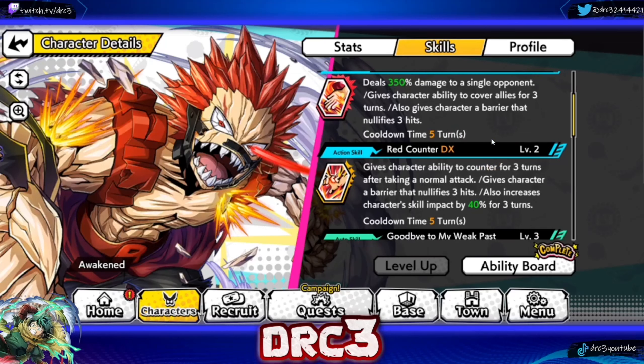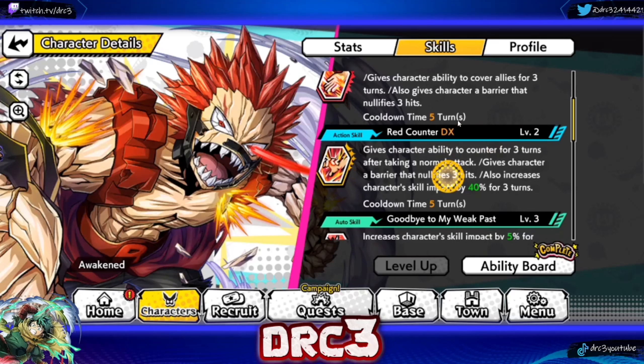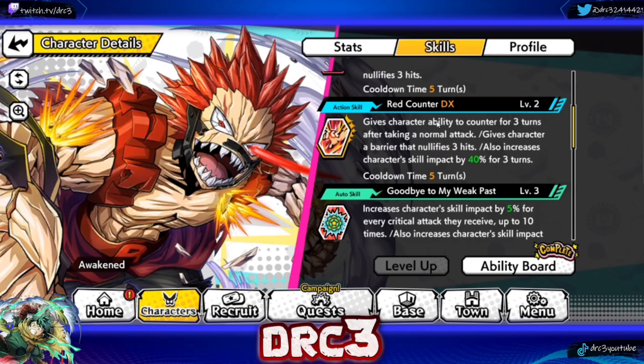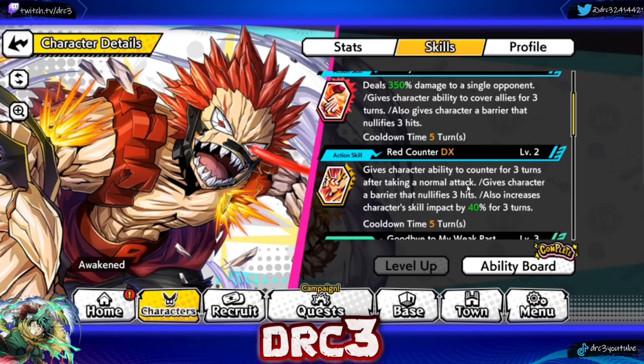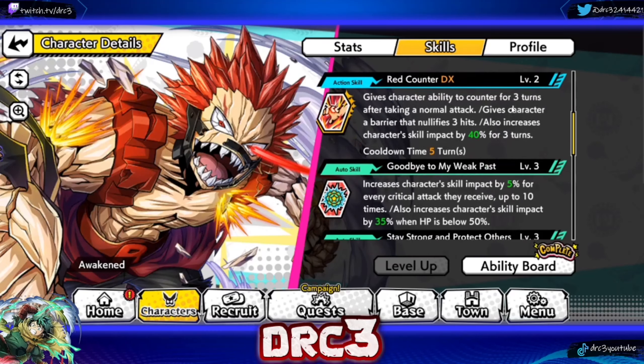Multi-hit attacks have really just ruined barrier characters, and the cooldown time is five. His Action Skill 2 is called Red Counter. It gives the character the ability to counter for three turns after taking a normal attack, gives a barrier that nullifies three hits, and increases character's skill impact by 40% for three turns. That's another five turn cooldown. The one big detriment to him is that he's covering allies with no damage reduction, so keep that in mind.